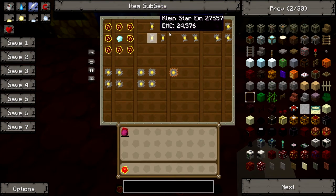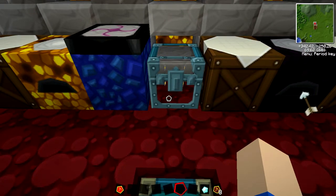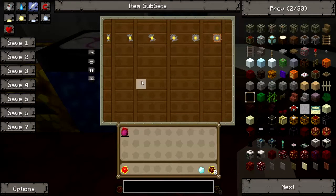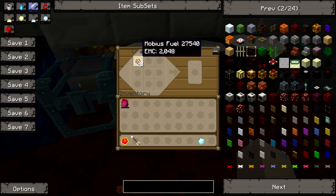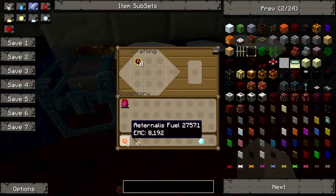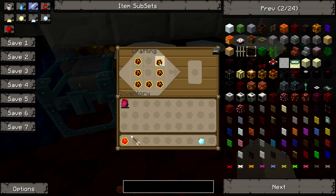To get a Klein Star Ein — which, by the way, Ein is German for one — let's go into the crafting table. You're going to use mobius fuel, not eternalis fuel, because it only needs mobius fuel, and it needs exactly eight. You're going to use a diamond and surround it with mobius fuel, and that will get you a Klein Star Ein.